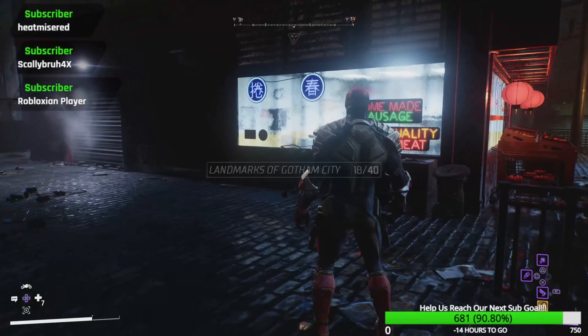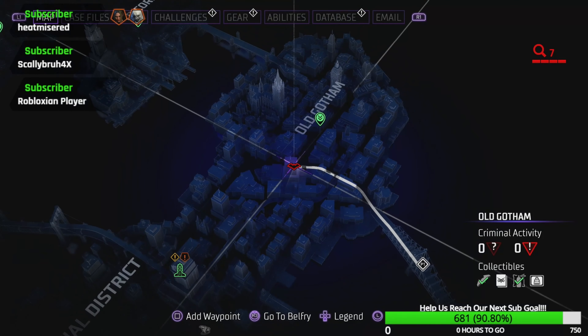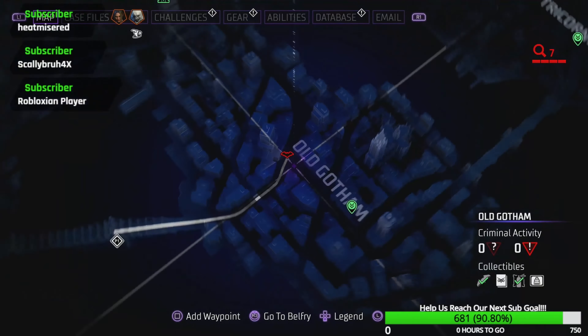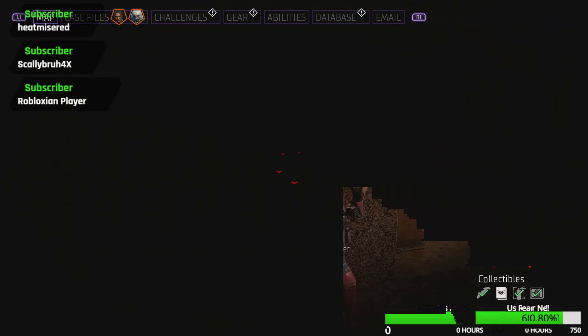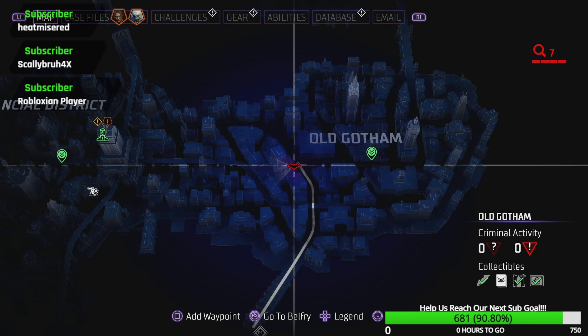Near this little supermarket right here. After no joke 40 minutes of running around — even checking the bridges and sites of Old Gotham — I think this should be the last one, right here. Building right here: Martha Wayne Foundation. I don't know how it's a heritage site. Okay, that's the last one for Old Gotham.